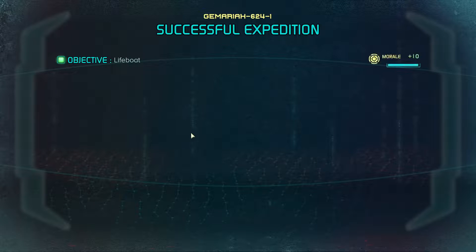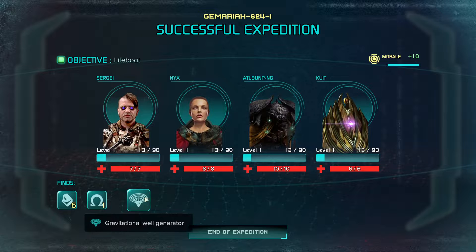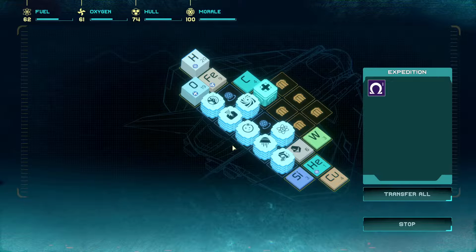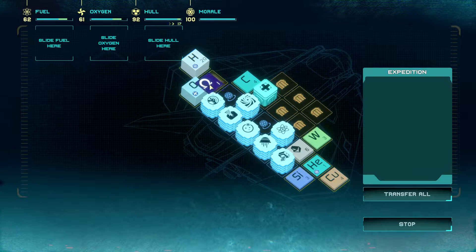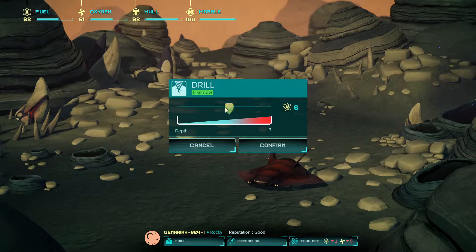Ideally I think we want to find someone that replaces Nix on expeditions, although she's got such a really good skill. We found a gravity well generator, got some minerals and one of these omegas which I think did an auto-repair last time. We don't have anywhere to put it — son of a biscuit. Can we just repair the hole? Let's repair the hole. Then we'll get a bit of drilling going — let's use a bit of extra fuel.